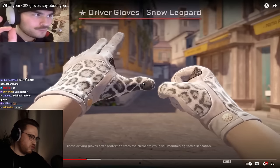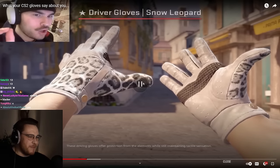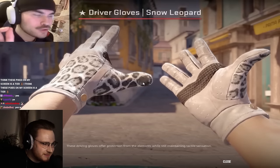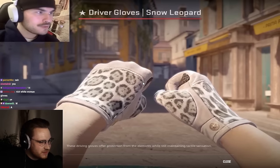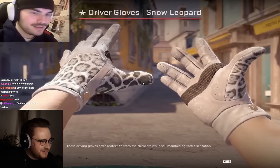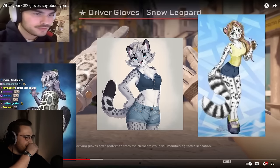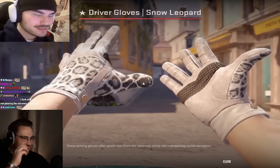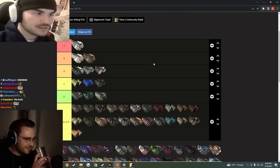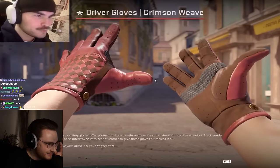Driver glove snow leopard — the budget kingsnakes. I kind of do like these. Almost the cow pattern — almost left speechless. The swag here is unbelievable. I want to put these gloves on so bad — I don't own a pair and I'm not sure if I ever will, but that does not stop me from putting these in S tier. This is our first S tier entry.